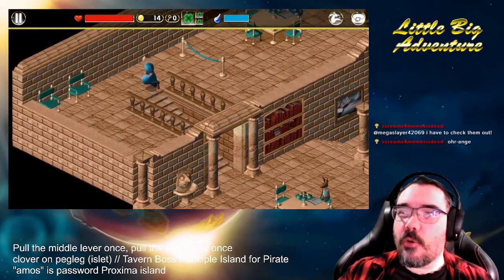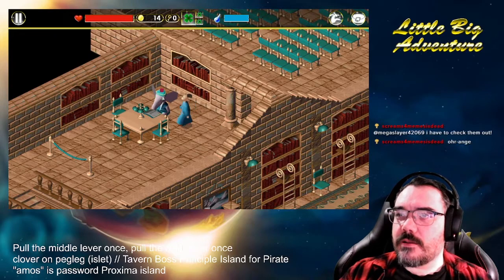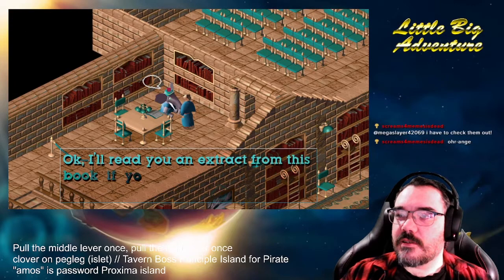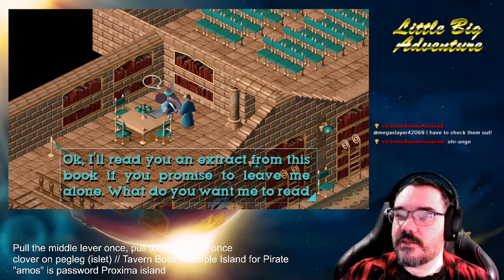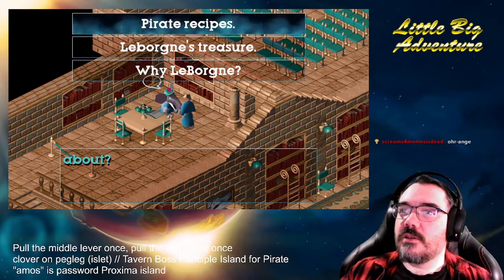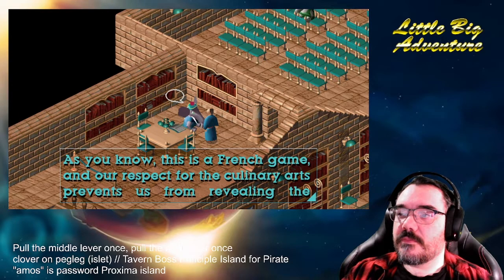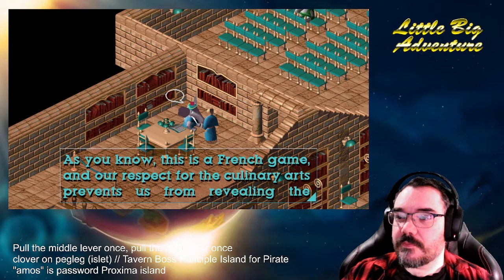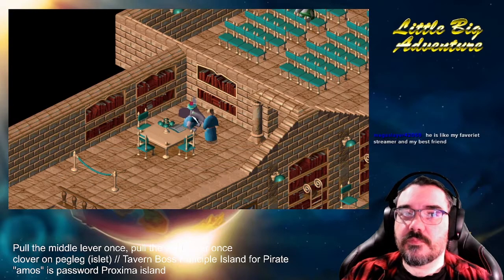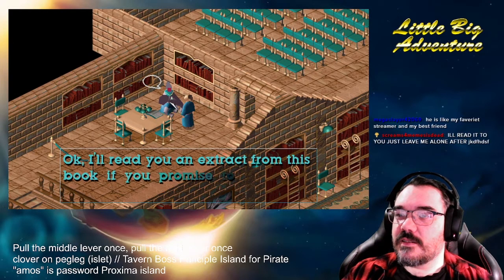All the rabbits in the game — they sound vaguely like Roger Rabbit. I'm interested in the story of LeBorn the pirate. I'll read you an extract from this book if you promise to leave me alone. What do you want me to read about? Pirate recipes. As you know, this is a French game, and all respect for the culinary arts prevents us from revealing the ingredients used in pirate recipes. I'm interested in the story of LeBorn the pirate.